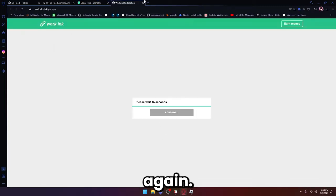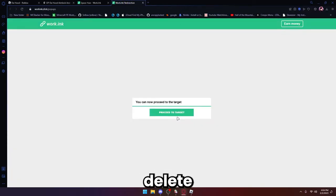Click X on the pop-up, click it again, click X again, click it again — it should load up this page. Wait around 14 seconds. Once that's finished, click the green 'Proceed to Target' button, click X on the pop-up, and if it downloads anything just delete it.